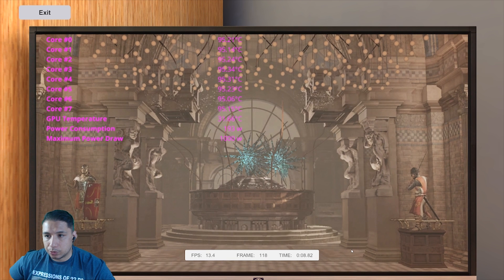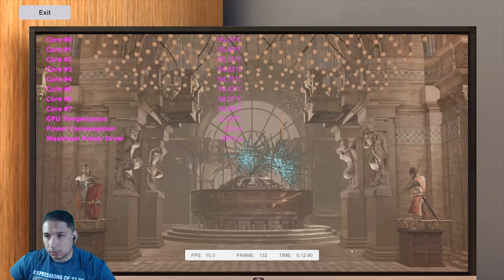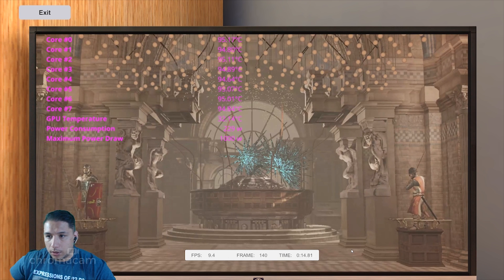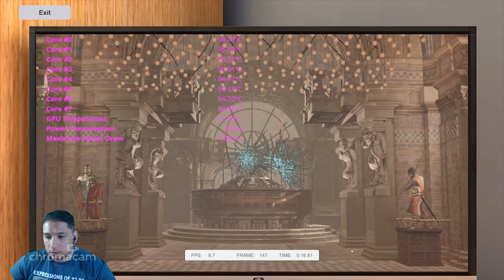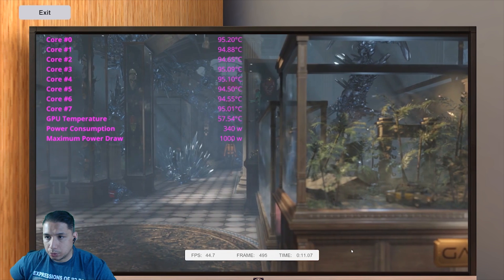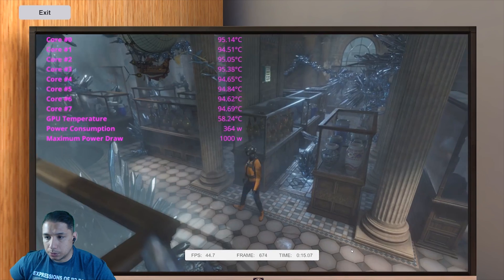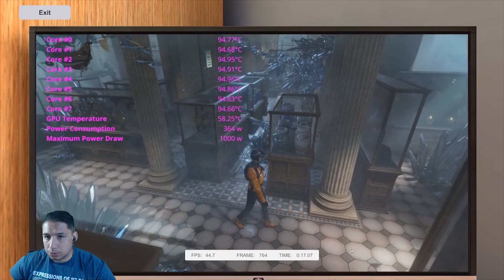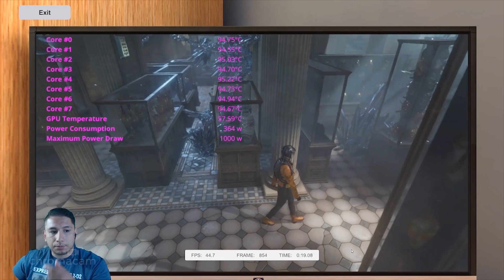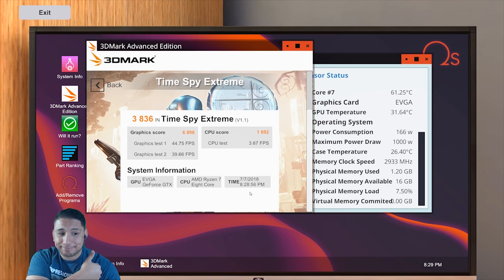Looking at overall temperatures when benchmarking inside PC Simulator — 95 degrees Celsius. I absolutely believe that if the CPU is pegged at 100% usage with that much voltage and eight cores and 16 threads, that seems pretty realistic to me. It didn't crash at all after finally finding stability, which is kind of cool to see — you're actually able to mess with it, find something that works, run all the benchmarks, and it gives you a score.